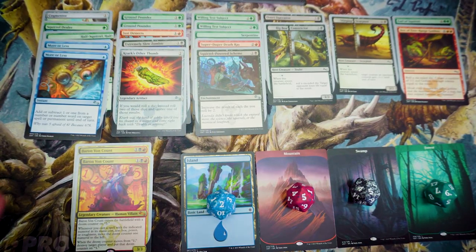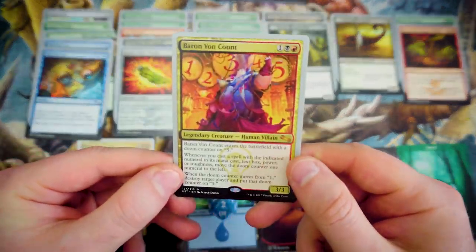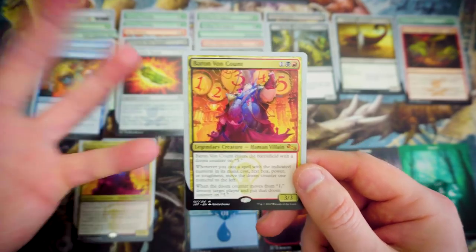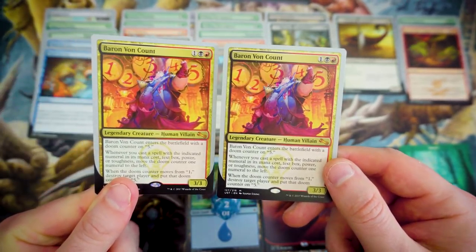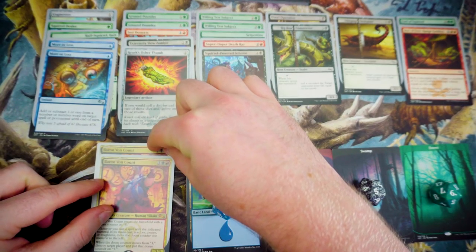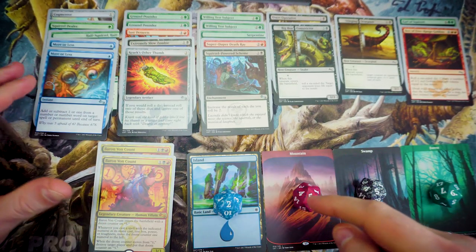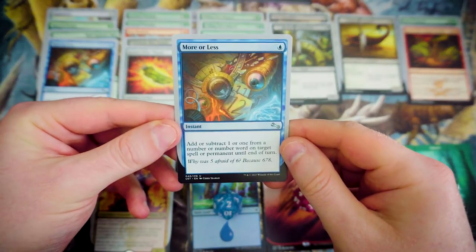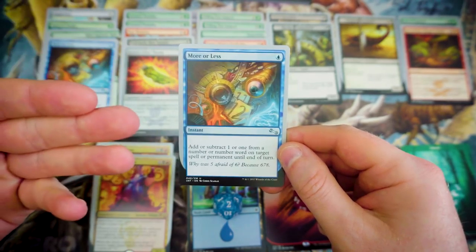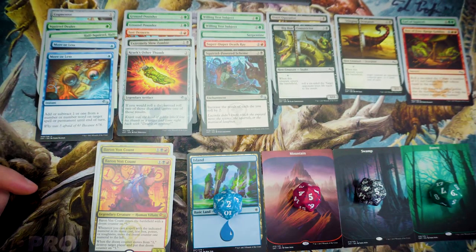That was probably one of the most fun deck building experiences I've ever had from just a sealed pool. Once we'd opened up a couple of Baron Von Counts, I just had to build around him — it's a really, really cool card. The deck's a little bit all over the place in terms of colors — we're splashing Blue just for More or Less, purely because it has the number 1 and 5 on it to interact with Baron. Plus it means I can interact with the other numbers at instant speed to make sure I'm hitting the numbers I want.